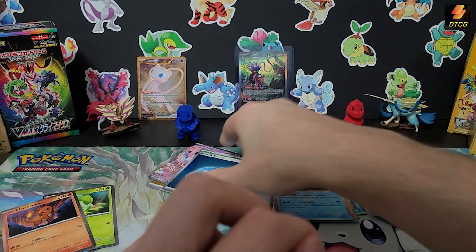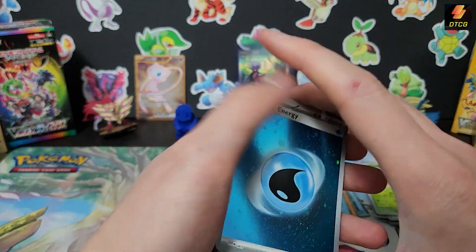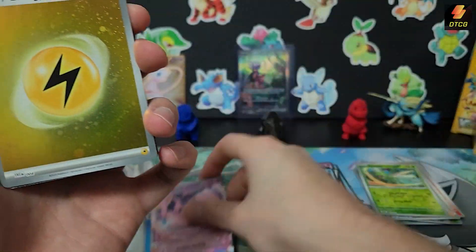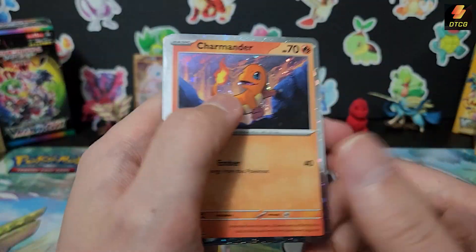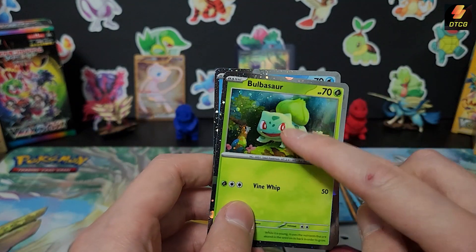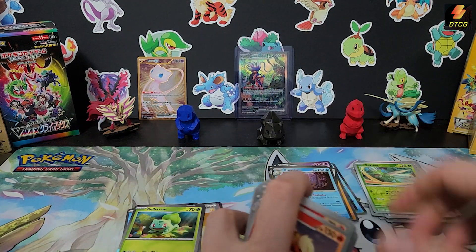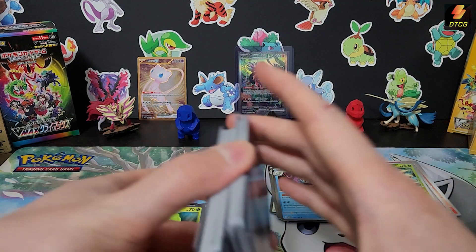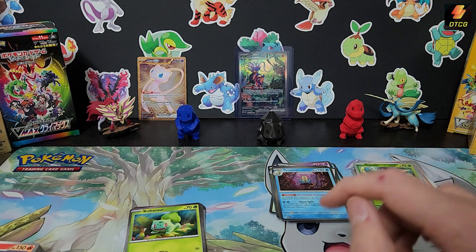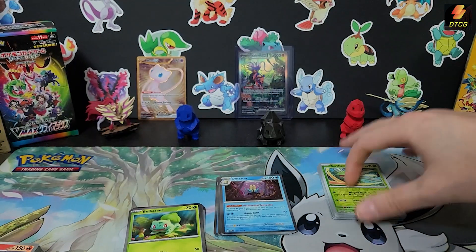Quick video, quick little summary: we got a sparkly water energy, a Mew EX which is very nice, a sparkly electric energy, and the three promos — let's put the best boy on top. I'm very sad I didn't pull any Bulbasaur cards; the Venusaur would have been nice too, but no Bulbasaur hurts my soul. Thanks so much for watching — stay tuned for the Friday video. Until then, happy collecting, stay safe, and I'll see you in the next video.